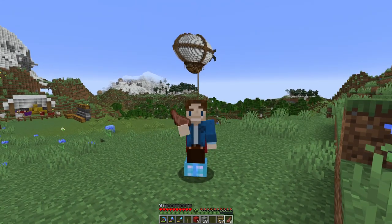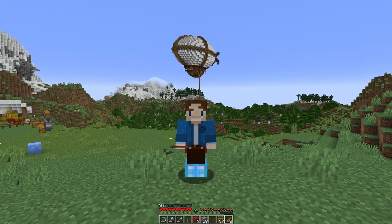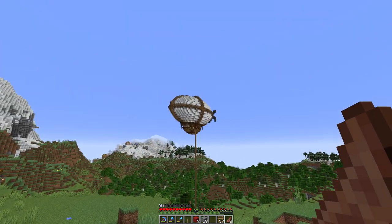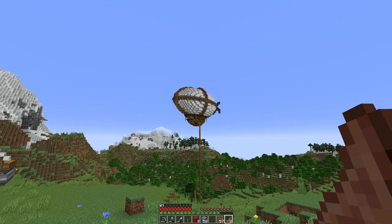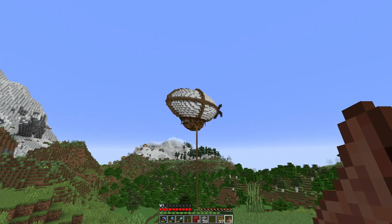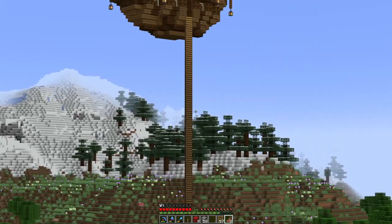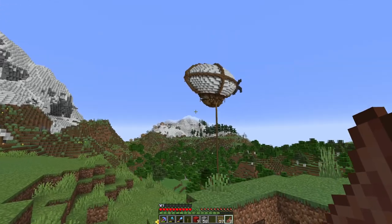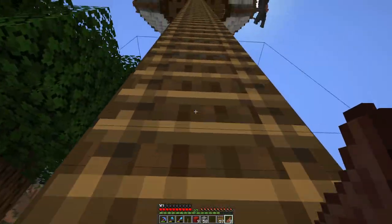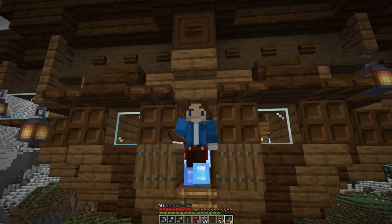Welcome back everyone — I hope you enjoyed that timelapse. I now have the first airship of this survival world and I've got to say I think it looks great — just the way I was hoping it would. It's got a giant wool balloon with a little cabin hanging beneath it. I was actually thinking about making an airship my starter base for this world, but when I was looking at all the wool I might need I thought — slow down, get there in time. We also have a rope ladder going all the way up to the door, which is how I get in and out since I don't have an elytra.